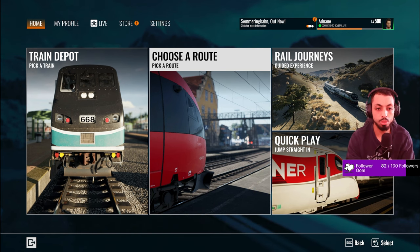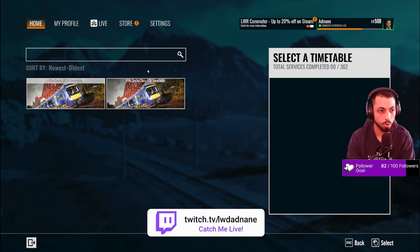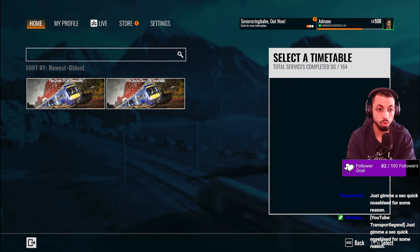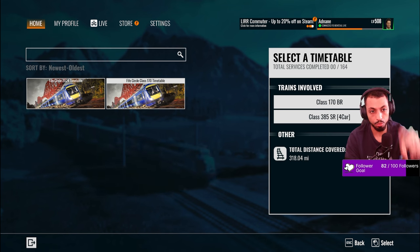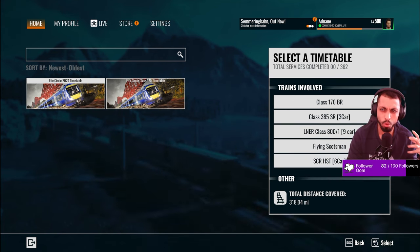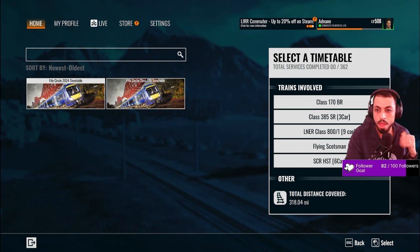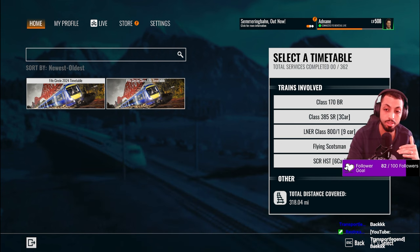Let's go over to the route. We've got two timetables — one called the 2024 timetable and one called the Class 170 timetable. By default we have 164 services on the default timetable that comes with just the Class 170 and the Class 385. On the new timetable, that almost doubles to 362 total services. Look what the community can do — it's been about a month and someone has released a mod that nearly doubles the number of services.